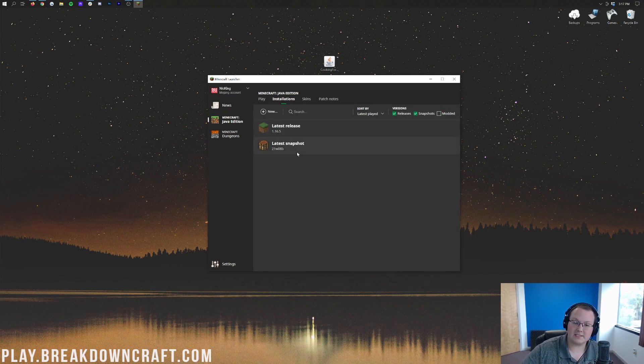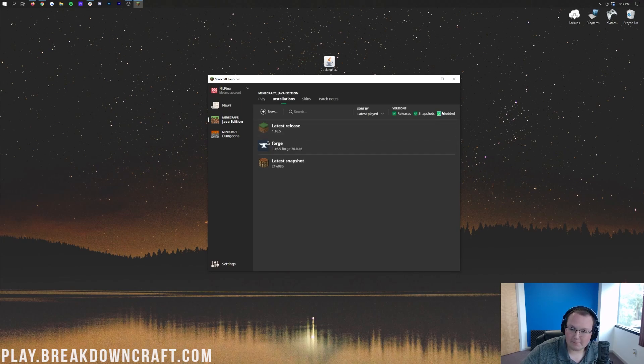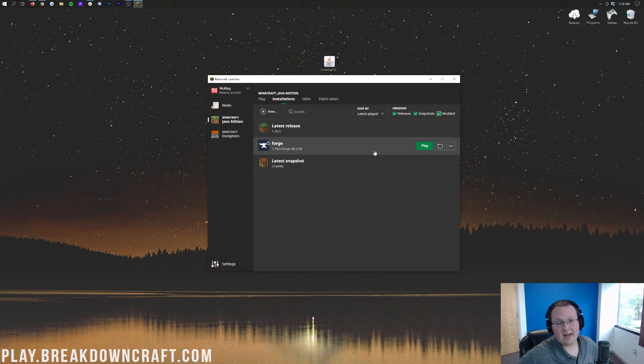But if it doesn't say 1.16.5-Forge, or you don't have Forge here at all, come to the Installations tab. On the right-hand side, there's a little Modded button. If this is unchecked, Forge just disappears — it won't even appear here. So if we go into Installations, we need to click on this Modded button to make Forge appear. In most cases, that's going to fix it for you, and as long as it says 1.16.5-Forge under it, you can click Play.